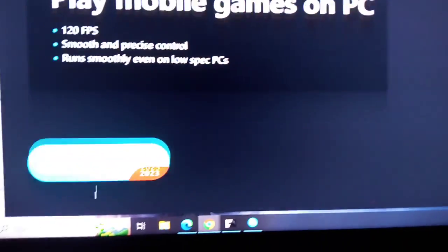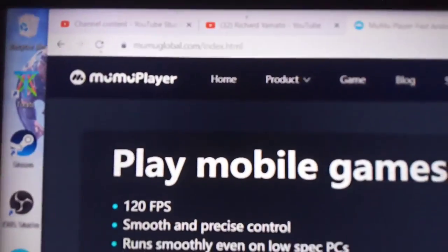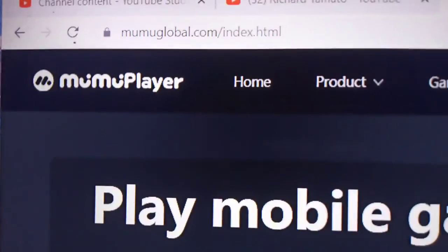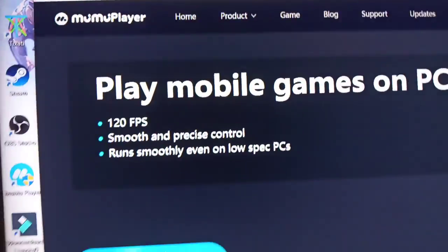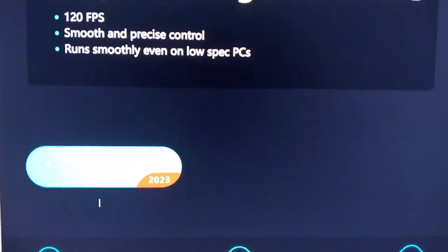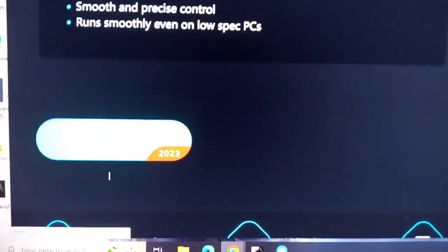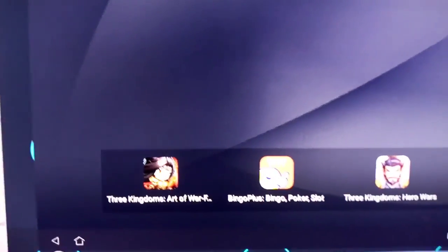Download the emulator — I'll try to leave a link in the description where you can download it. After downloading, install it. Fast forward — I have it installed right now.